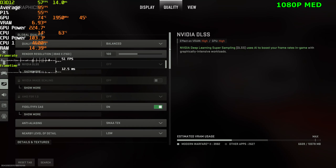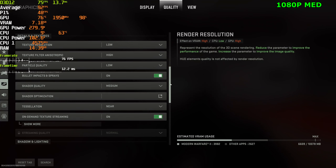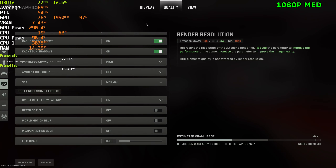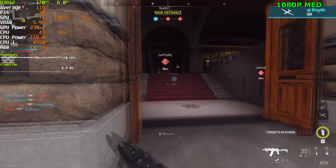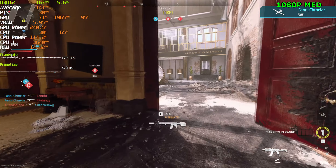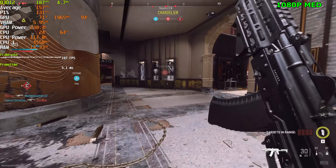Now playing at balanced settings, or medium settings. This is the settings the game gave us. Going down to 1080p and running it again. Game looks a bit more pixelated than before, but FPS is doing much better - we're sitting at 160 FPS, compared to getting 80 FPS at 4K native.